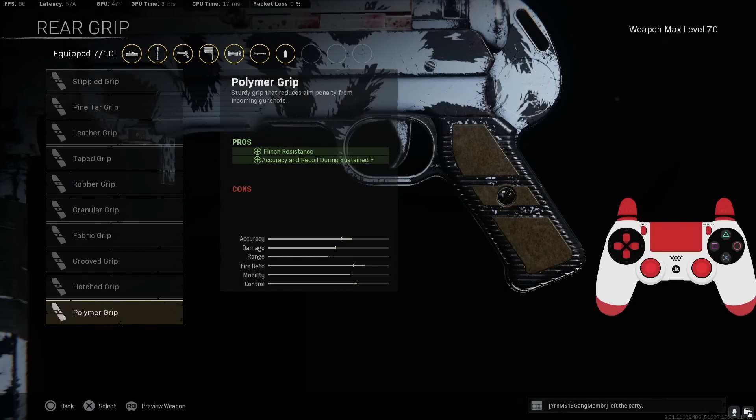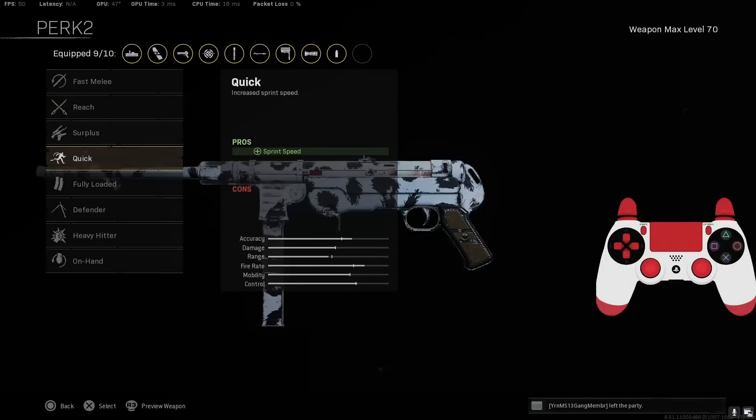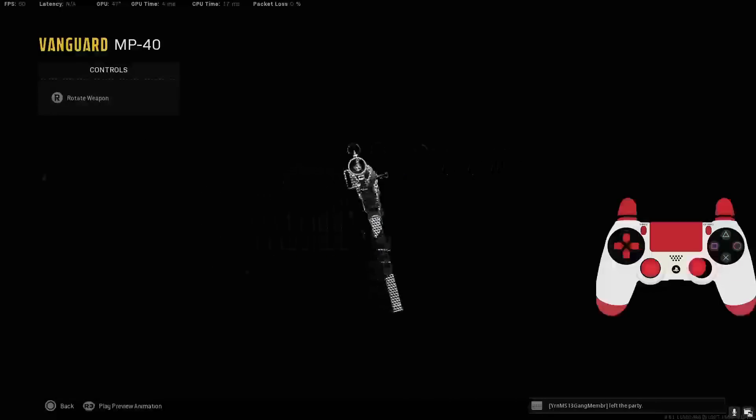For the rear grip, go with the Polymer Grip for accuracy and recoil control during sustained fire. We don't really care about the flinch resistance since there's almost no flinch in Warzone unless you're using snipers, but the accuracy and recoil benefit while shooting long bursts makes it the right pick. For Perk 1, throw on Brace for initial firing recoil. For Perk 2, go with Quick for sprint speed.